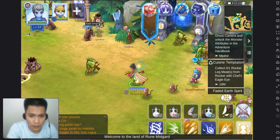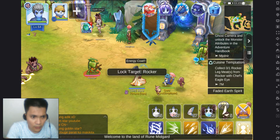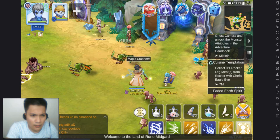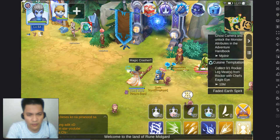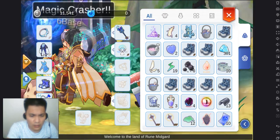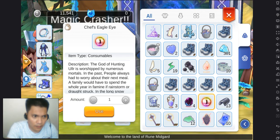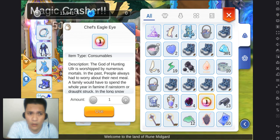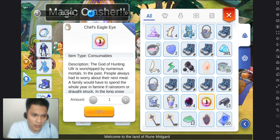Right now we're going to auto attack — as you can see, it won't drop. Even if you attack forever, you need the specific item, which is this one: the Ship's Eagle Eye.